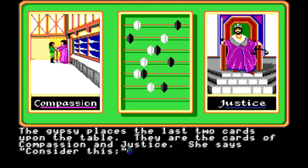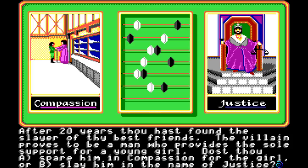The gypsy finally places the last two cards upon the table. They are the cards of compassion and justice. She says, 'Consider this. After 20 years, thou hast found the slayer of thy best friend. The villain proves to be a man who provides the sole support for a young girl. Dost thou A, spare him in compassion for the girl, or B, slay him in the name of justice?' We're going to go with compassion. We've been going down a specific route to get to compassion because we want our character to be a specific class when we get spawned into the game.